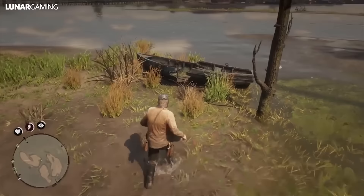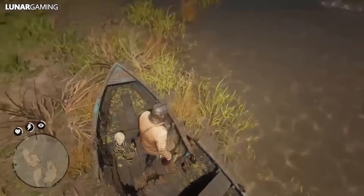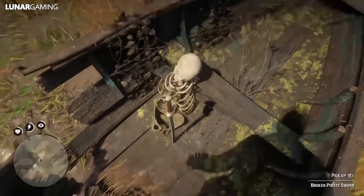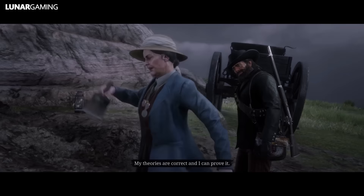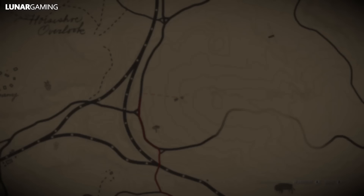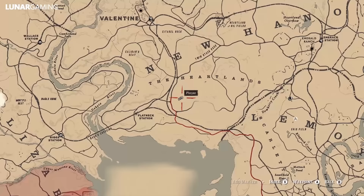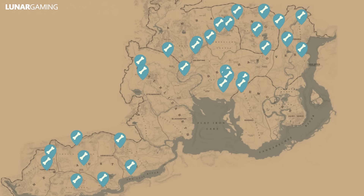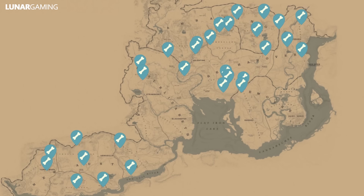Head south to the bottom of the map, just outside of Lagras where the Kamasa River meets the Flat Iron Lake area. There are some very small islands infested with alligators here. The broken pirate sword — the best melee weapon in the game — is located here on a small boat. Next, two different things come from collecting dinosaur bones: the unique jawbone knife and the quartz chunk. You can start the mission by talking to the stranger close to Valentine, and you have to find 30 different dinosaur bones.